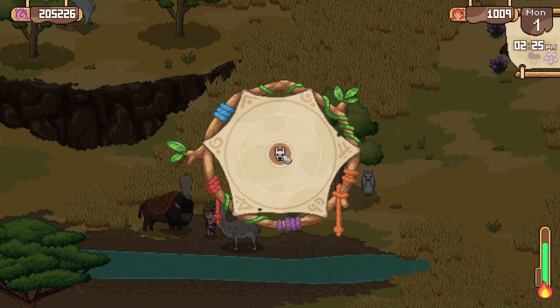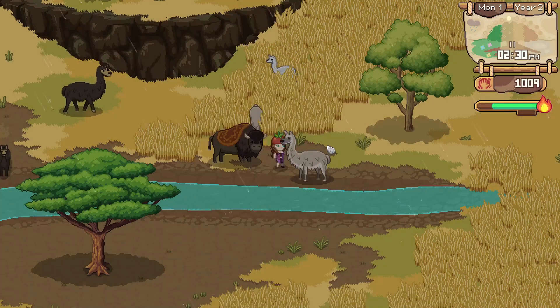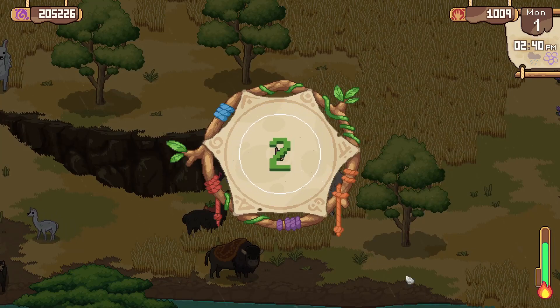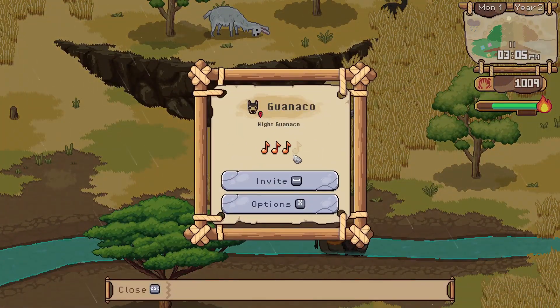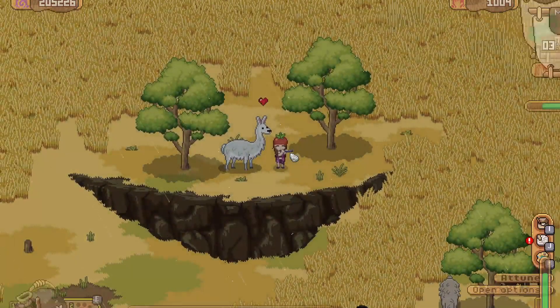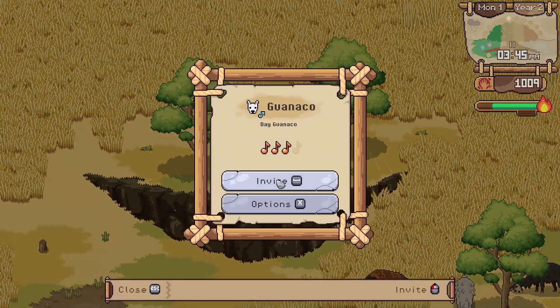My second tip is that when you're attuning animals, if you are choosing to bring home more than one of the same breed, you should check if the animal is a male or a female. You want to bring home one male and one female at least, rather than two males. Later on when you open up breeding, it's going to be a lot easier when you've already built up friendship with both a male and a female. You can check their gender after you sing a song for them or attune them by clicking — I think it says 'inquire.' If you don't do this early on and both animals are male, then you can't breed them.